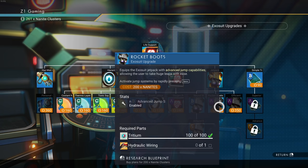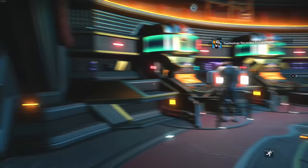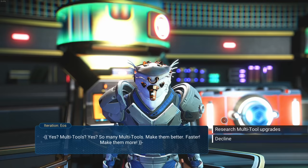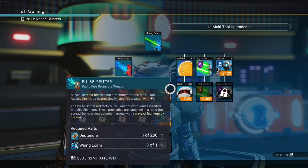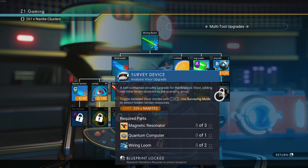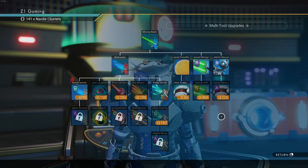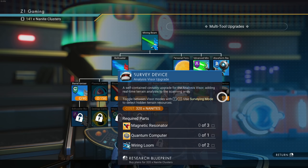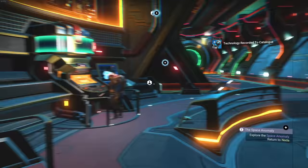Now let's look at multi-tool upgrades. We do have the pulse splitter now. I notice I need the surveying device — I should have unlocked that first. It's 320 nanites and I don't have enough. The survey device is important because it lets us scan for minerals, deposits, and resource hotspots including electromagnetic stuff. We need to get nanites stat.